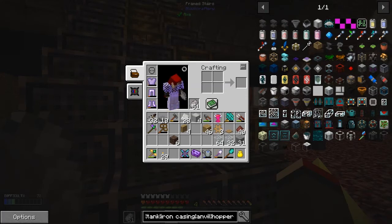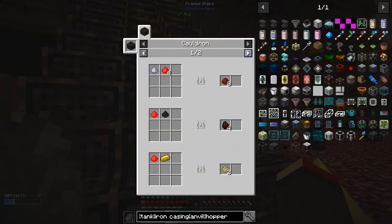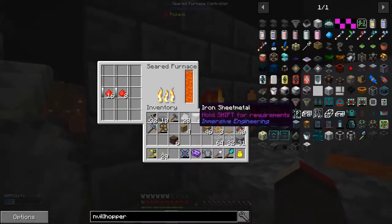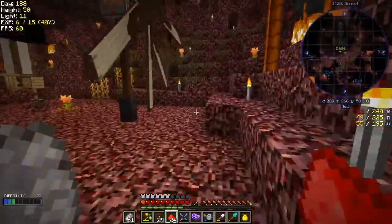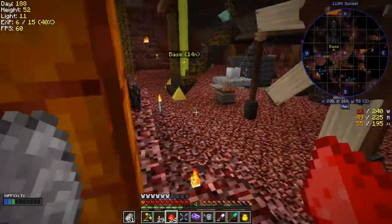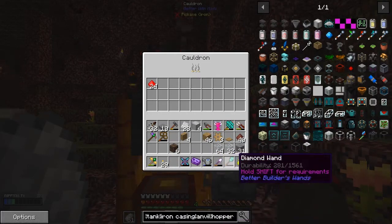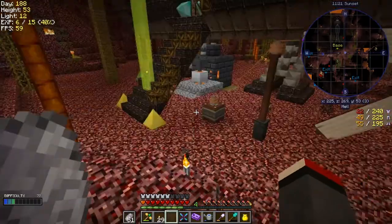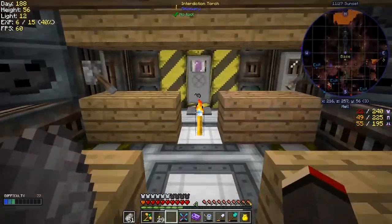I'll leave that in there for now. Let me double check the recipe for hellfire. Where's the filtered hopper? Oh - it goes in the cauldron! That's why it's not working. My cauldron's up here - I probably should move this down now. I'll just wait for those to do whatever they do, and they'll come back into here so we don't need to worry about this.